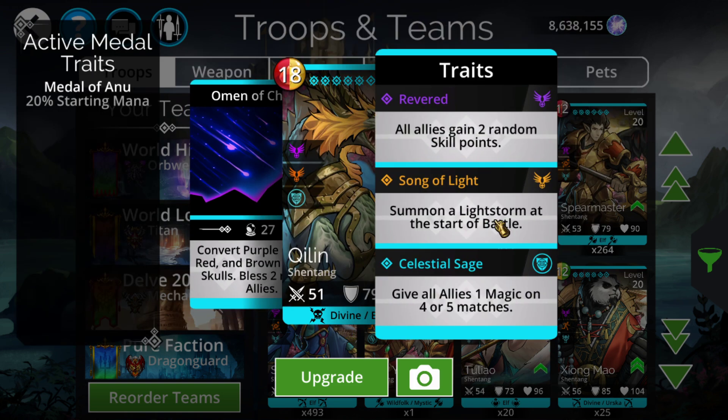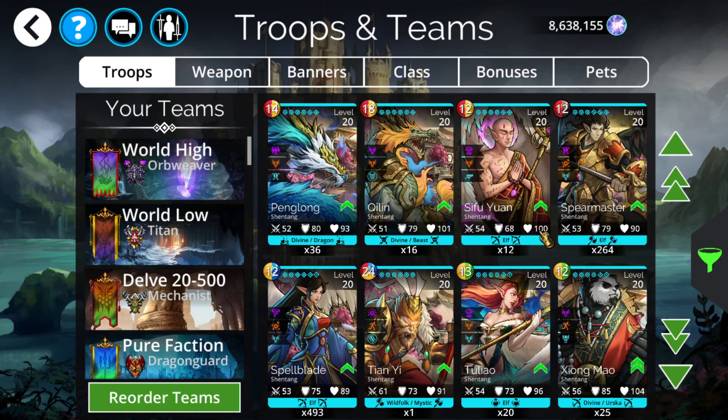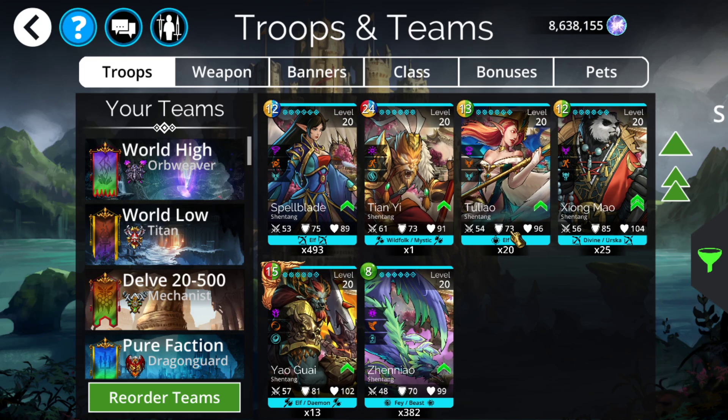Quillen also has Lightstorm at the start of battle, which I believe is the only troop that currently has it — of course heroes have it, but it's still the only troop that actually has it attached, which is pretty beneficial.